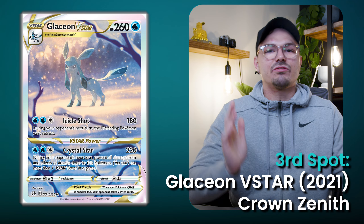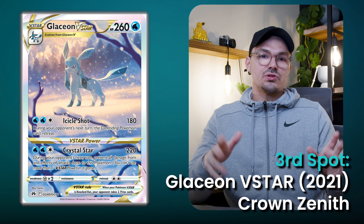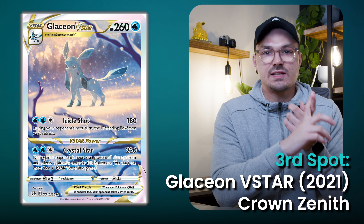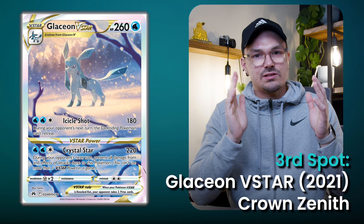Moving on to the third spot is the Glaceon from Crown Zenith. Glaceon and Leafeon were exciting additions to Generation 4 and were warmly welcomed by fans. Glaceon did get some incredible representation within Evolving Skies, but I believe the Crown Zenith artwork takes the cake for Glaceon cards. What I love about this card is that it's still very accessible for collectors — a lot of the Eeveelution cards on this list are incredibly inaccessible, but this Glaceon is quite fairly priced and nearly every collector could add it to their collection. The Glaceon VMAX is over $200, while this one you can still get for a very good price.